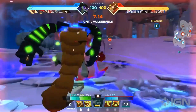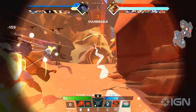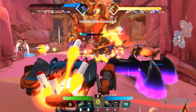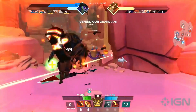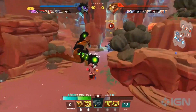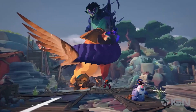Once your team reaches 100 power, a rampage begins. The team with the rampage active is on the offensive — your objective is to deal damage to the enemy guardian, but you'll need to time it just right to take advantage of the help from your own guardian. For the team defending, you need to do whatever it takes to stop the enemy team and defend your guardian. Wipe out the enemy team and you'll end their rampage early. When the rampage is over, both teams continue their fight. Once a guardian is defeated, the opposing team wins the match.